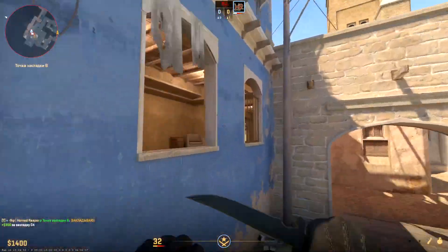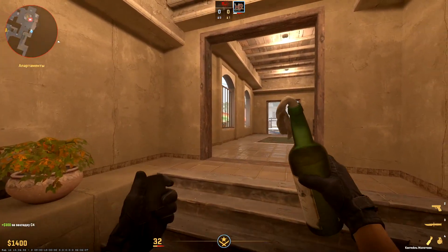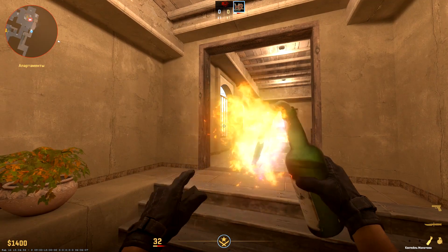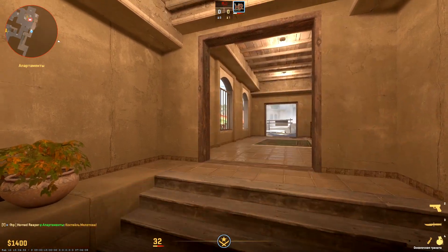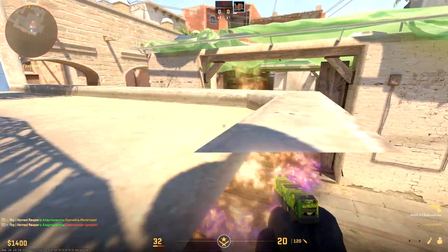Molotov for protecting the bomb in this position — safe for you. Approach these steps but don't go upstairs. See those green and red zones outside the window. Aim between them and simple throw. Same throw works for a frag grenade.